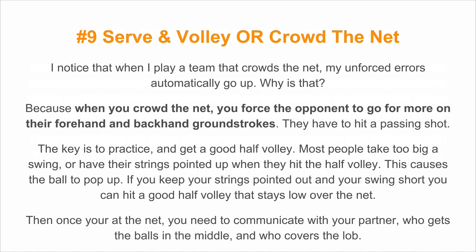The last doubles strategy is one of the most well-known: the serve and volley, or crowd the net technique. When I play a team that crowds the net, my unforced errors automatically go up — because when you crowd the net, you force the opponent to go for more on their ground strokes; they feel like they have to hit a passing shot. The key is to practice and get good at the half volley. Most people take too big a swing or have their strings pointed up, which causes the ball to pop up. If you keep your strings pointed out and your swing short, you can hit a good half volley that stays low cross-court. Then, once you're at the net, communicate with your partner over who gets the balls in the middle and who covers the lob. Typically, the forehand volley should cover the middle and the other player can get the lob.